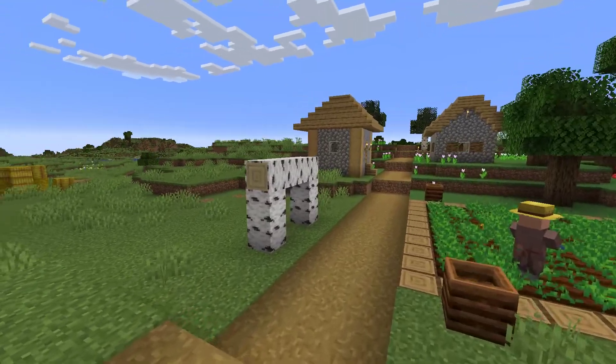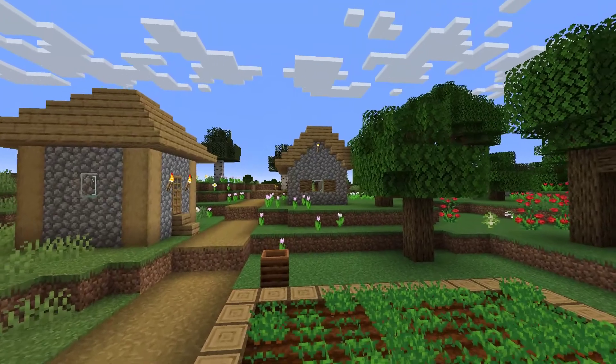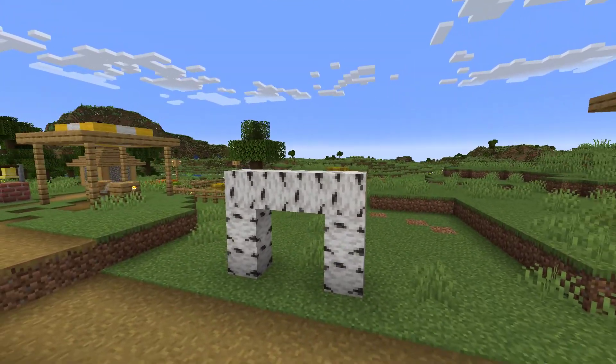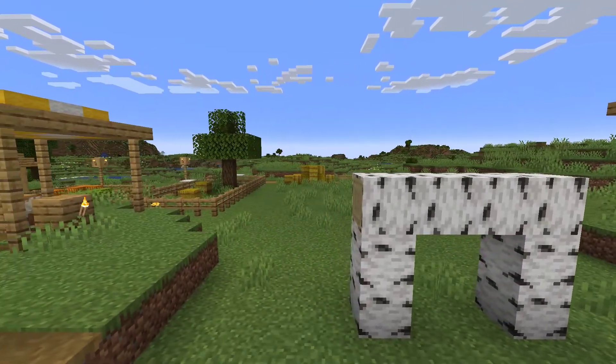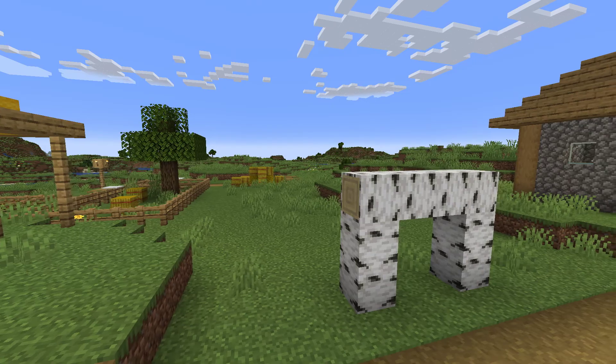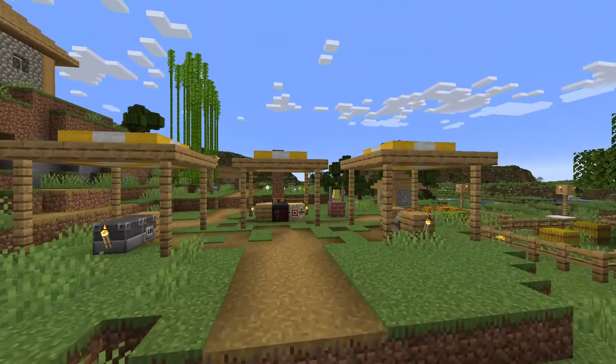And I was thinking about building a barn or a stable or something right here. Technically this over here is a stable, but I was thinking about putting the hay in there and maybe making some hay beds — yellow beds — and we'll just call them hay that the villagers are sleeping in. I thought that was a pretty interesting idea.